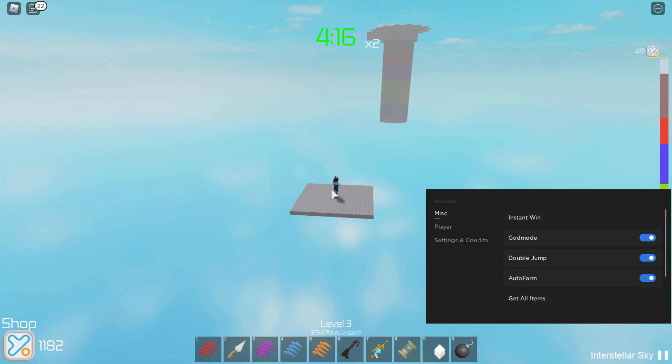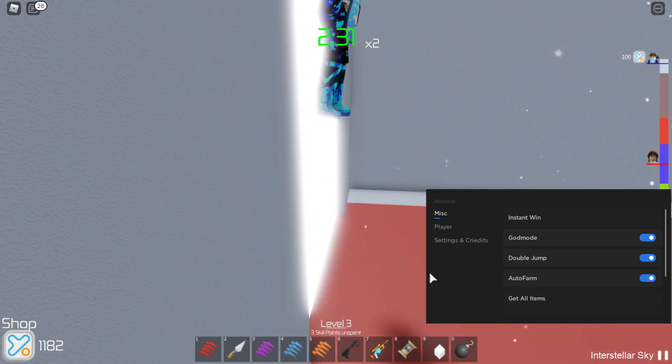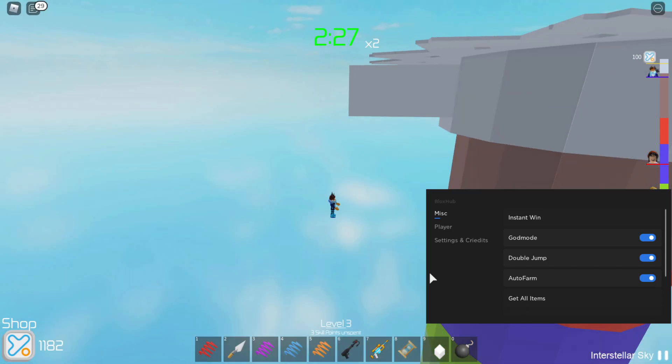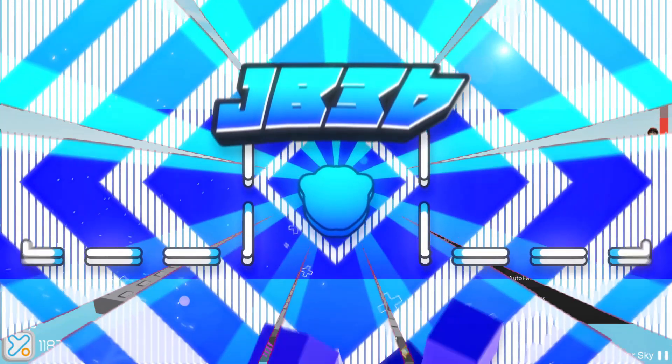After you collect the win you come back to the platform, and the loop repeats. Every time a new game begins you get dragged to this platform, it waits — sometimes up to a minute — then drags you to the top of the tower. Easy as that. That's pretty much it from me today — thank you for watching, let me know what other games you'd like to see scripts and GUIs for in the comments, and like, subscribe, and peace.